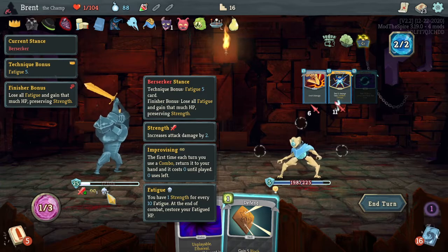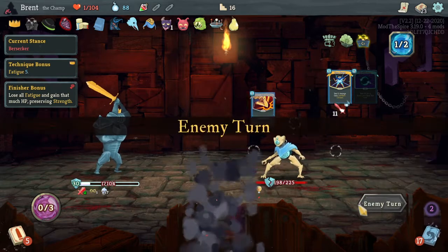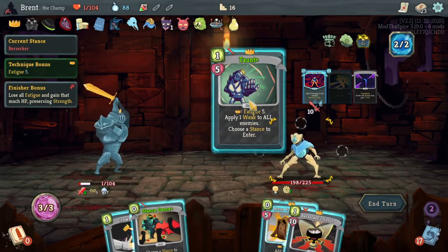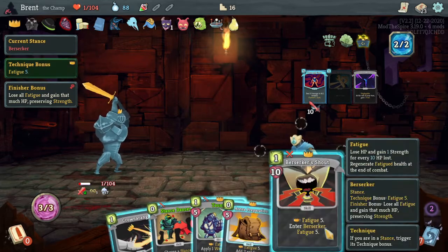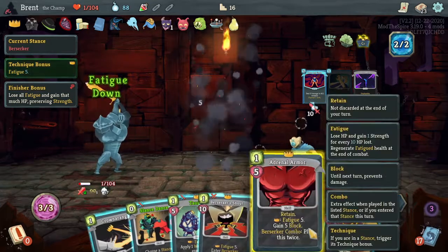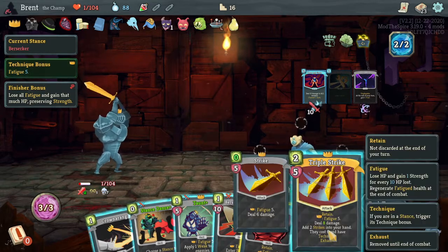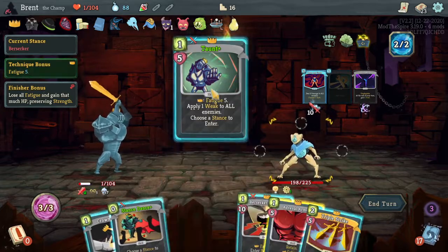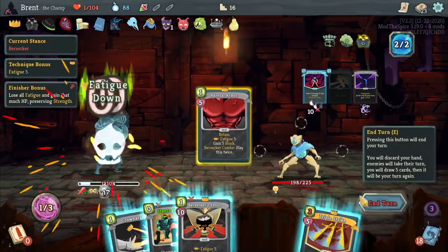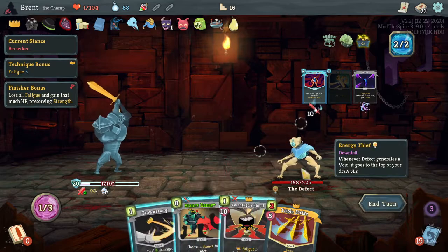Now you can go into fatigue past your actual HP which is kind of nice, because I am negative now. I'm still gaining it - interesting. I'm trying to think of the best way to do this. Random techniques first I guess. Armor, triple strike - if you have two strikes in your hand they cost zero technique. I can't play that though. I was hoping to weaken him first. Makes sense to do. Stay berserk. Do adrenal armor, adrenal armor again. Play it twice - damage him for one.